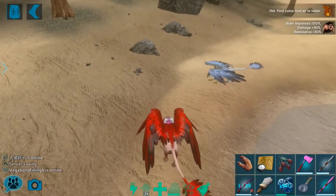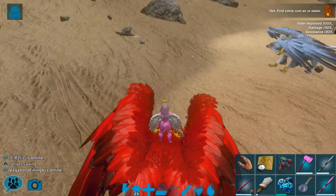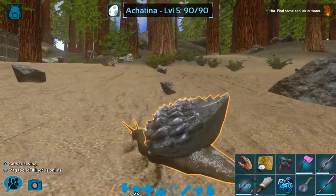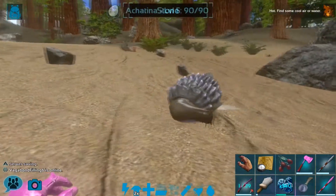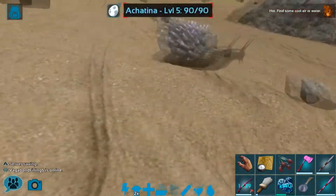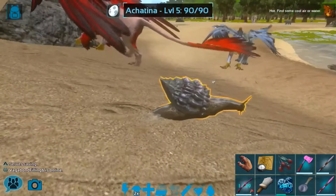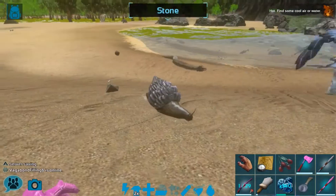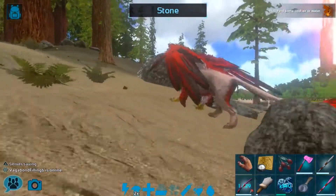We are back and we have found ourselves a little Achatina over here, right next to the Redwoods. Lovely little level five. It doesn't matter at all what level because we're just using them for their Achatina paste, and all levels produce the same amount of paste. So this guy will be super easy and super quick to tame up. Santa Mara is walking away.